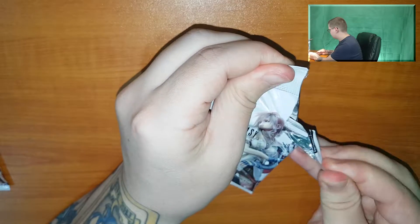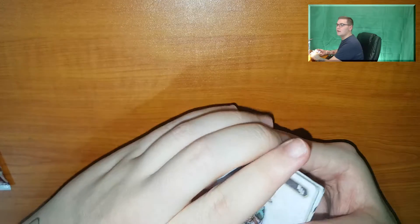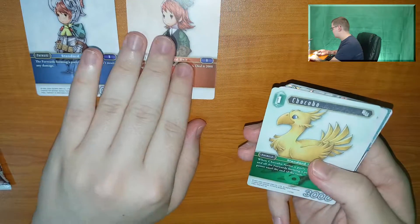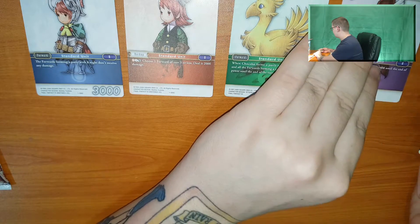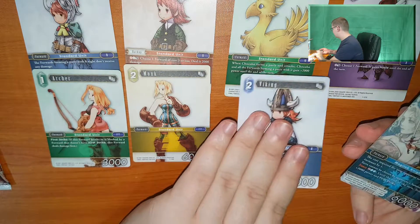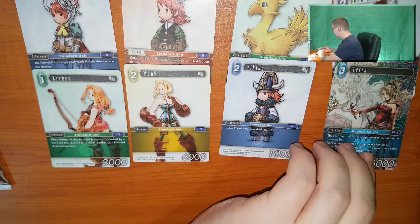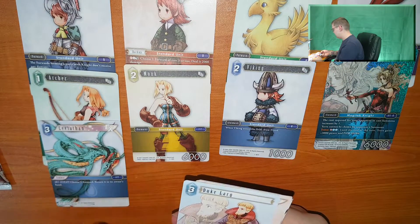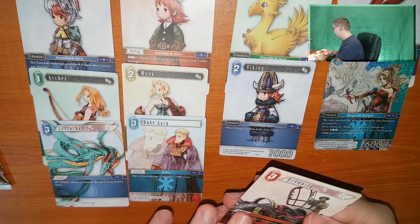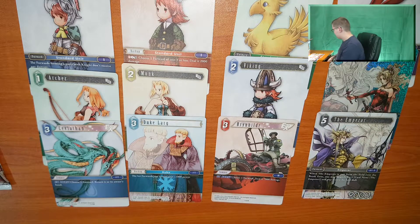Let's move into the next booster. I can see another foil already. Okay — a Knight, a Ranger, Chocobo, Red Mage, Archer, Archer, Monk, Viking. That is so cool — an awesome foil there. Leviathan, Duke Larg, Brunnhilder, and the Emperor. That was a cool pack as well.